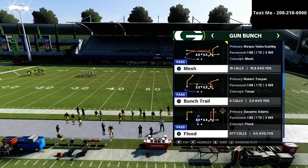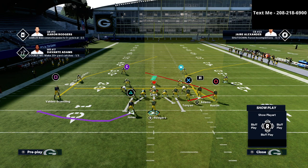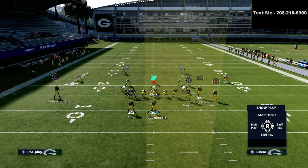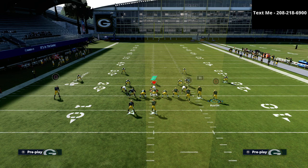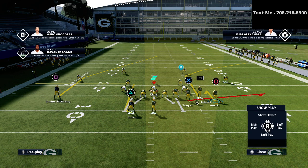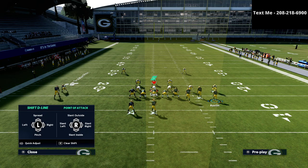In this video, we're talking specifically about how to beat Cover 2 and Cover 4 Drop. What we're going to do is run a relatively simple setup: take the running back on the left-hand side and put him on an option route, put the circle receiver on a hitch, and put the tight end on a flat route. First, I want to show you Cover 4 Drop, and then we'll go over Cover 2.